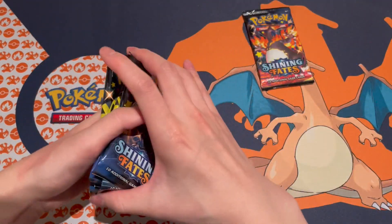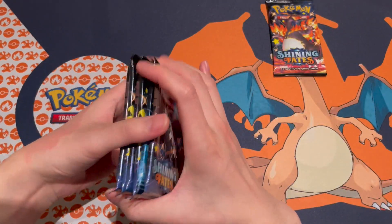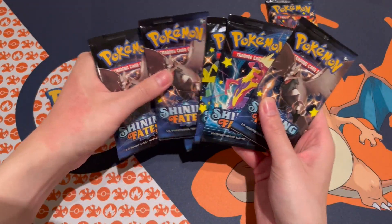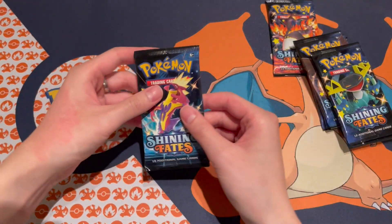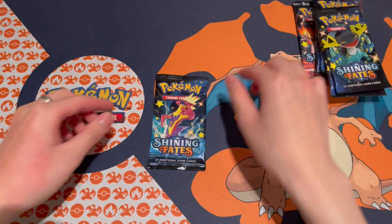Let's save the shiny V-MAX Charizard for last. Let's order the artworks here — we got the Corviknight packs, the Dragon Bolt packs, and the Toxicity packs. Let's go with this one first.